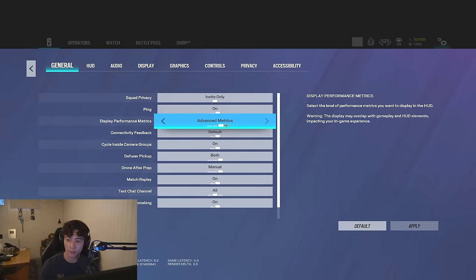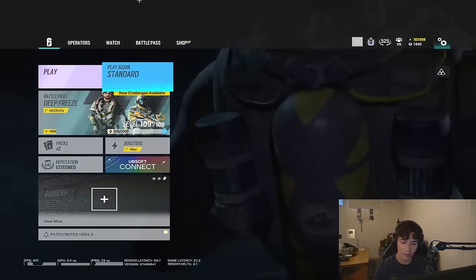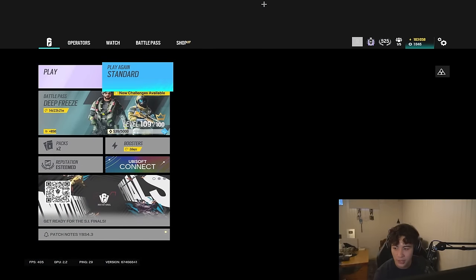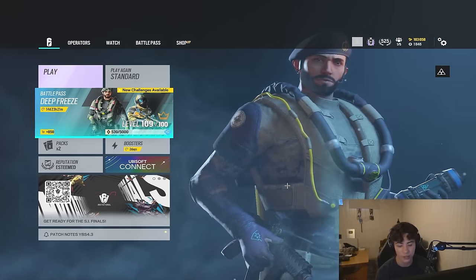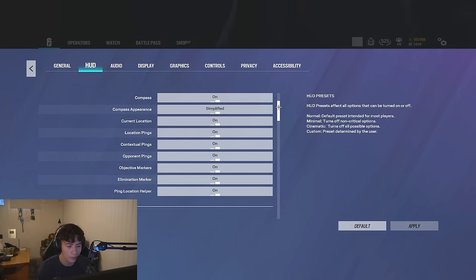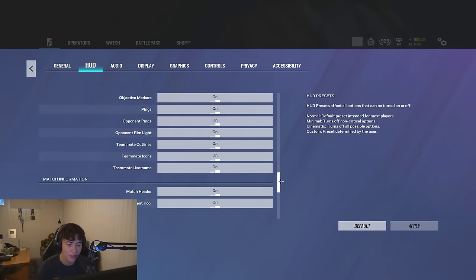Moving on to HUD settings — let me show you what I personally have. It's pretty standard. I've mostly removed things like the health bar because I don't want to see those. Starting from the top: compass appearance. Look at my HUD right now — there's not a lot on my screen. I've changed the HUD a bit. The compass is normally very big in the middle, but I don't like it that big.